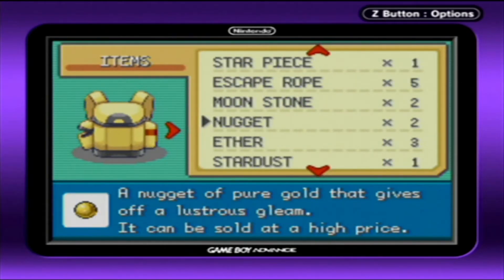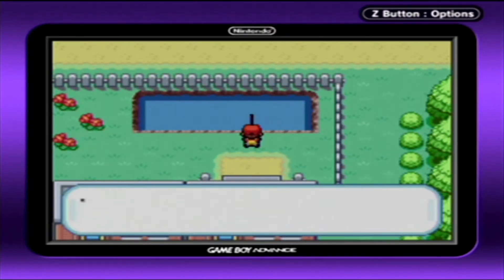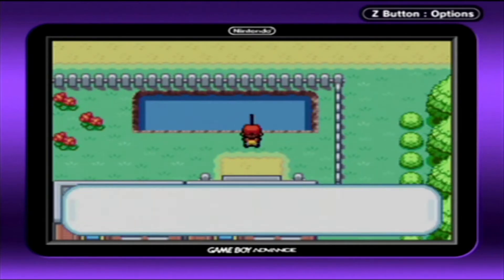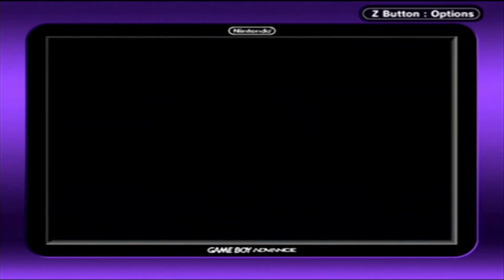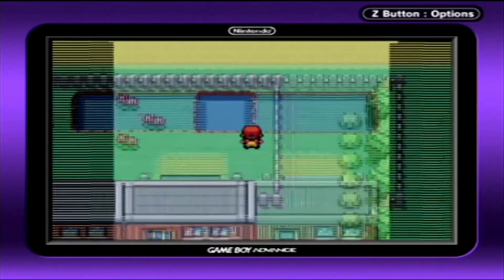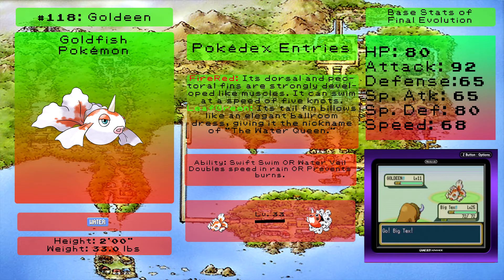I've mentioned this a couple episodes ago but we didn't actually bother to look inside of it. With the Good Rod, you don't have to just catch Magikarp anymore. There are at least two Pokemon here that we can get through the Good Rod. Goldeen is one of them - it's a pure water type, physical attack oriented when it evolves into Seaking. You can skip over this one; it's passable but not that good.